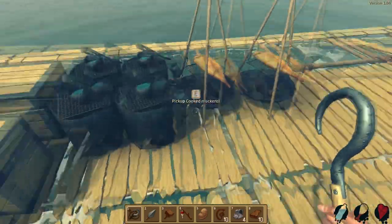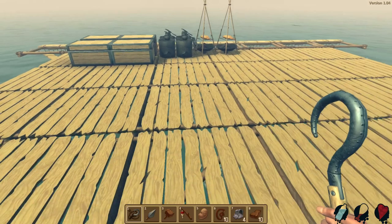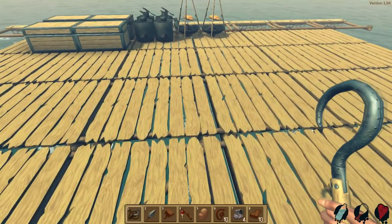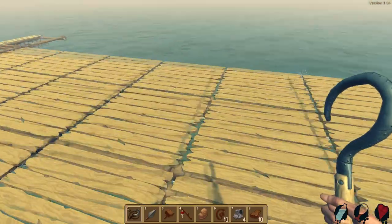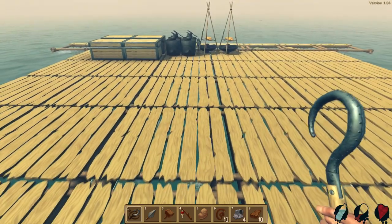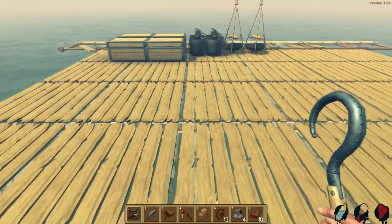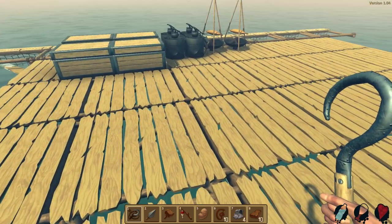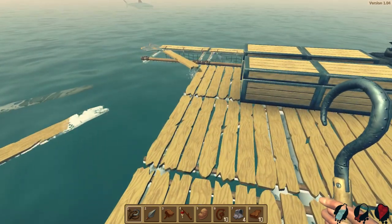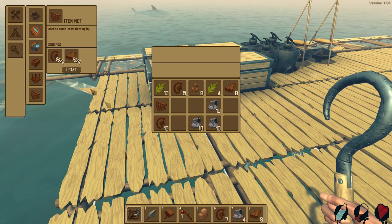How big do I want the pool? A four-by-four would look stupid. Three-by-three would be a decent size for only three units in a bed and breakfast. Yeah, we'll do three-by-three. Let's put this stuff closer to the middle, build out this side of the raft, and make another piece of netting.